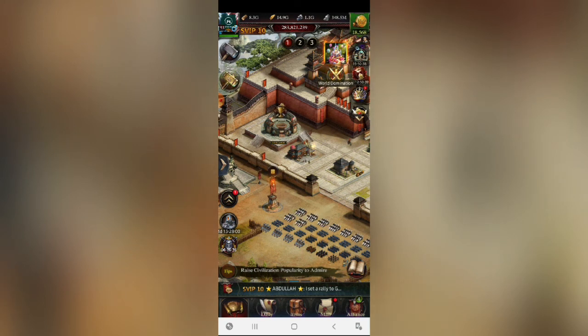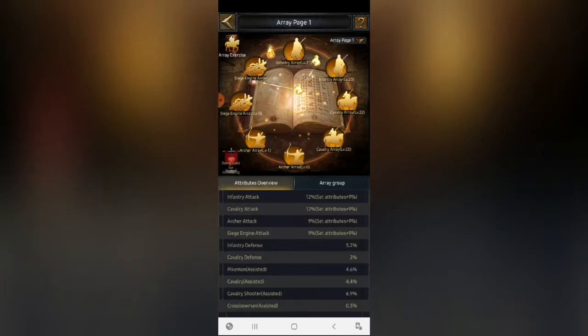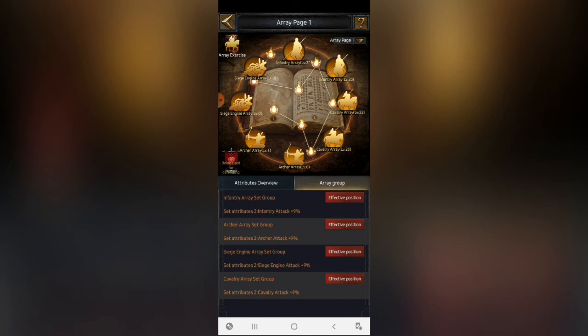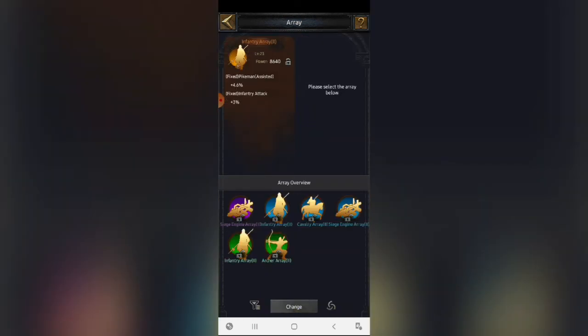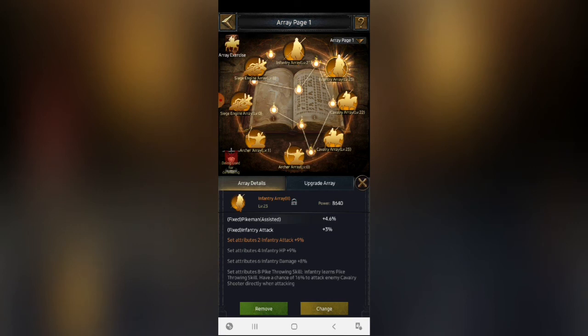If you want your attributes focused on infantry and cavalry only, I recommend removing the archer and siege arrays and replacing them with infantry and cavalry arrays. This will increase the amount of attribute stats for infantry and cavalry. The array system is very easy — just have patience. Go to your array, find the different array groups, click the one you want to switch, hit change, select the replacement from the list, and upgrade it to the max level you can.